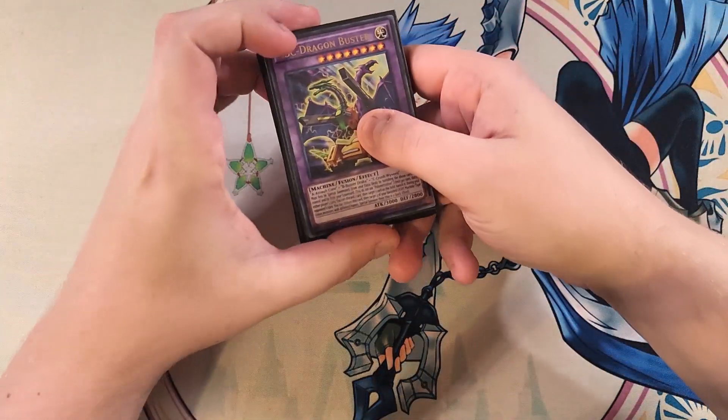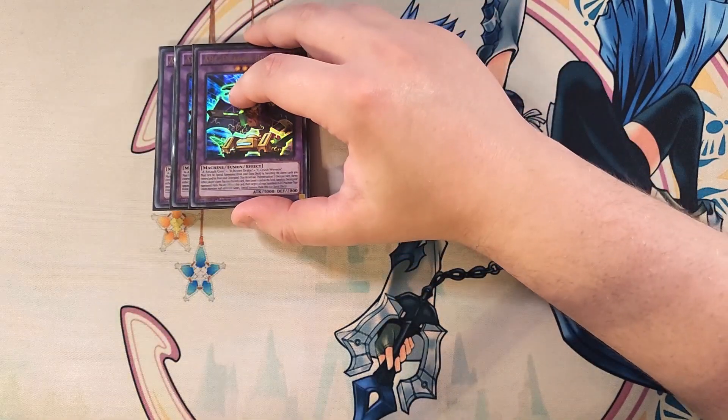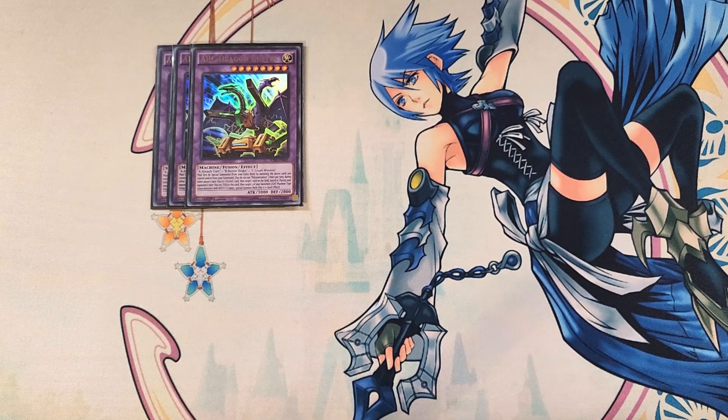For the extra deck, we're going to start off with three copies of ABC Dragon Buster — and it's easy to summon all three in this deck. This card requires a copy of A, B, and C — just like the old school XYZ Dragon Cannon that this card is based on. It must first be special summoned from your extra deck by banishing the required cards you control or in your graveyard, and you do not need Polymerization, making it super easy to make. Once per turn, during either player's turn, you can discard a card to target and banish one card on the field. During your opponent's turn, you can tribute this card to target three of your banished Light Machine Union Monsters with different names and special summon them — a quick effect that can bring back all of your ABC pieces.